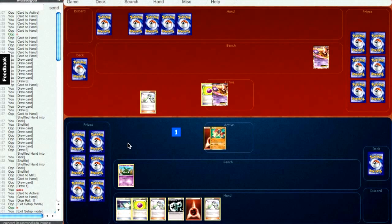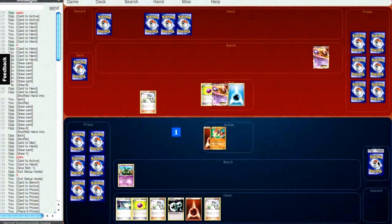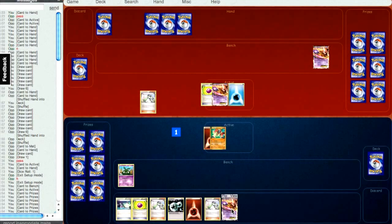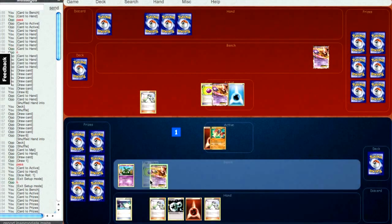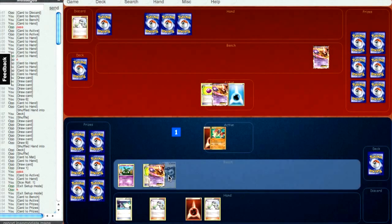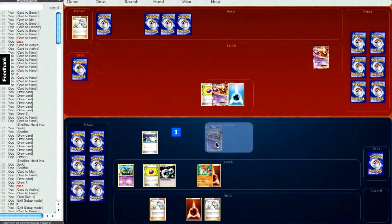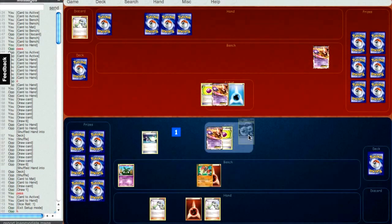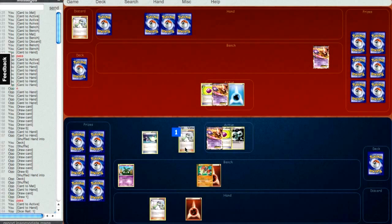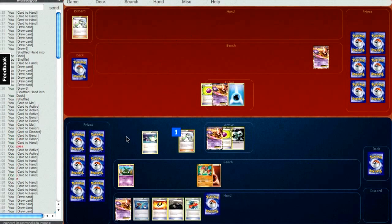I am faced against a Mewtwo lead, and we see the water energy drop, so that means he's probably playing Blastoise. Blastoise is a matchup I actually like quite a bit. I have a weird situation here where I don't really know what I should attach. It's kind of risky to attach the DCE, but I'm going to anyway, just because if he has his own DCE — which Blastoise decks do tend to run in varying numbers, usually no more than two — then he can really put a number on me.